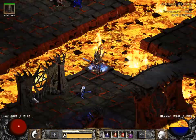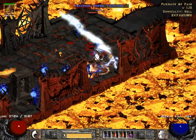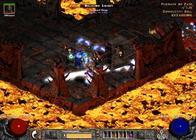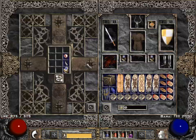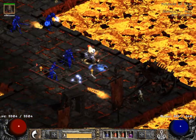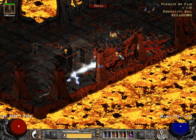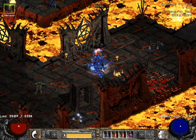One advantage to doing this with a kick-sin compared to a budget smiter, for example, is that the kick-sin can actually clear the area a little bit better thanks to Death Sentry. Compared to Duriel and Lilith, Izual is basically a joke. A lot of the slow effects in this game work on him, so you can basically stack a whole bunch of slowing effects and make it far less likely that you'll die to him.